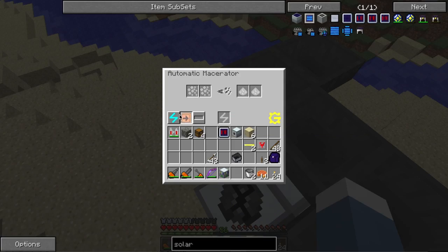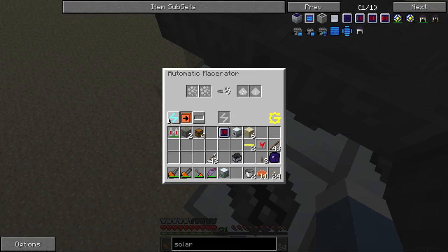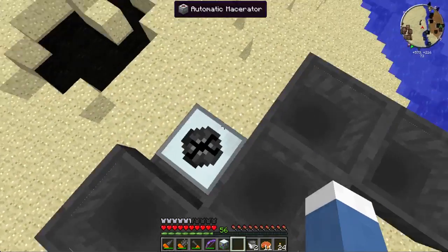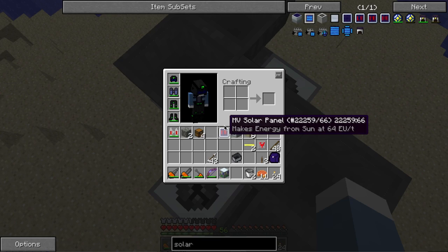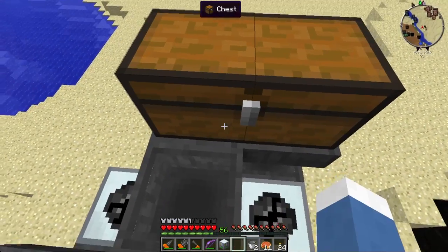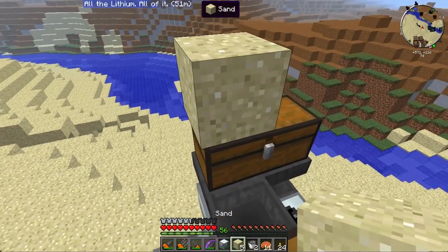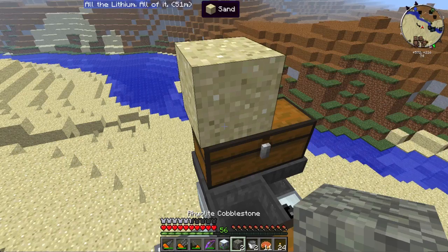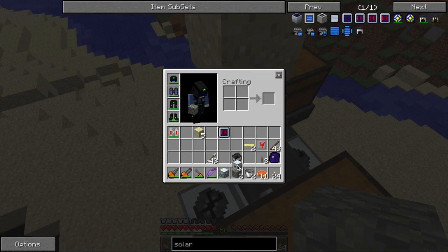It's actually impossible to reach the electrolyzer now. What we can do is set the energy output on these so they automatically output energy into the electrolyzer. The electrolyzer processing clay dust needs 50 EU per tick, and each macerator requires 3 EU per tick, so that comes to a total of 62 EU — and I am producing 64. So that's pretty perfect.